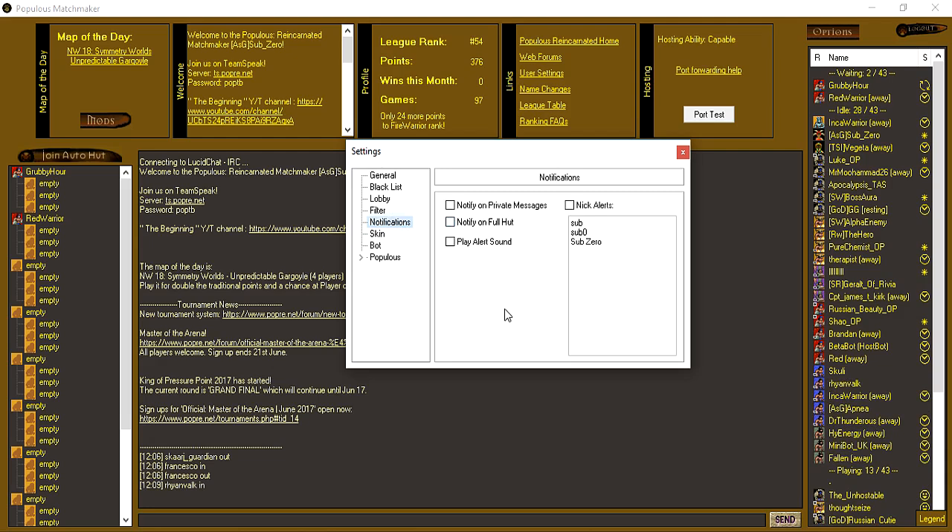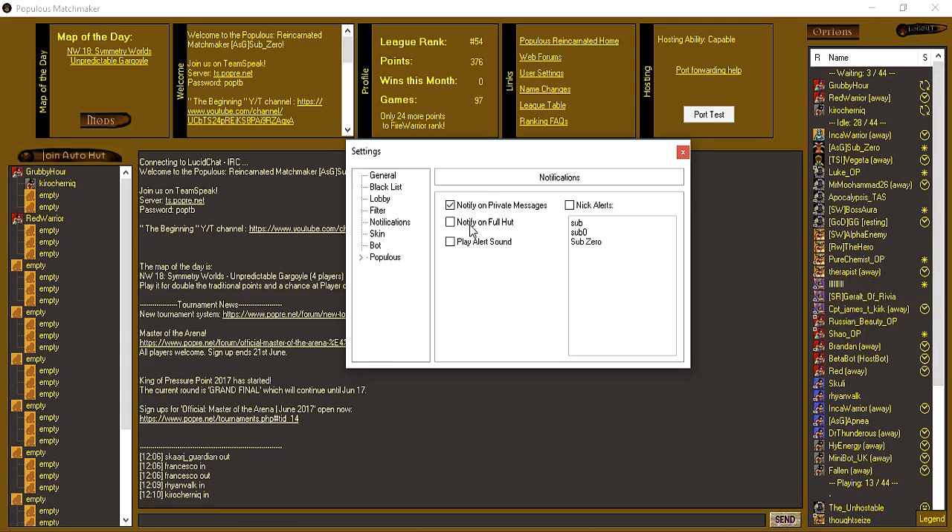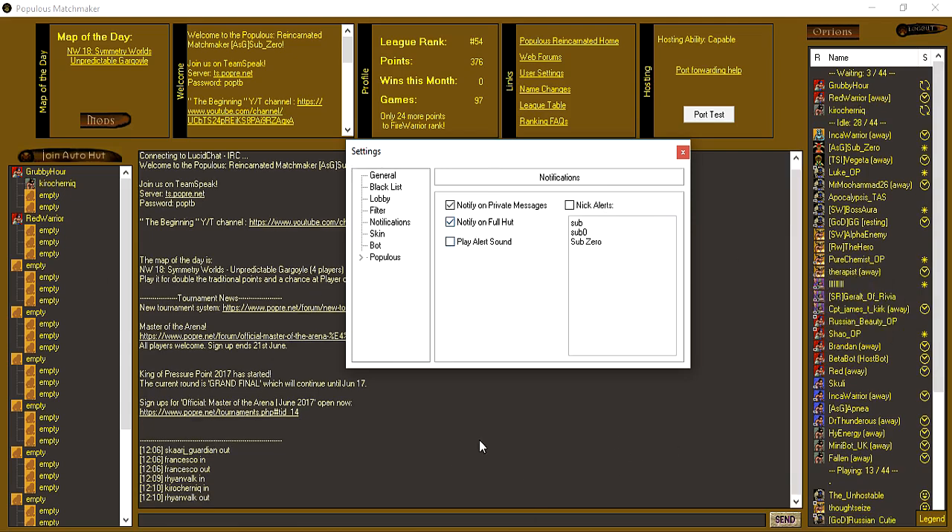In Notifications you can get notified when people send you private messages. You can have nick alerts — I've got mine set up but it's finicky, because if I have 'sub' in there and someone says 'subject' or 'subway' it pings me unnecessarily. You can get notified on private messages — that's the normal setting so someone sending you a private message will make you aware. If you're hosting and get a full hut you'll also get an alert, which will flash or play a sound. The default is a bell sound; you can change it by replacing the alert.wav in your Populous folder.